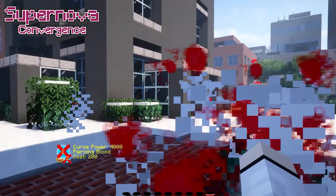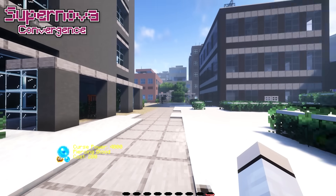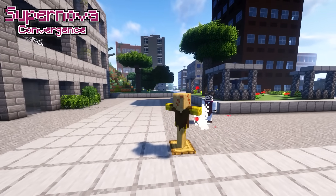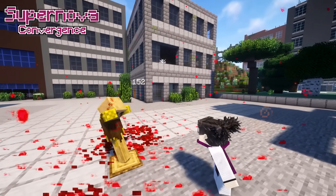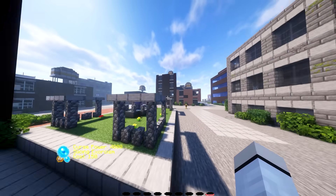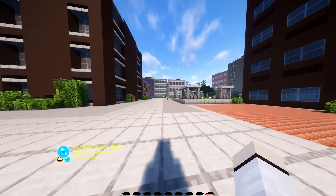Unlike in the anime where he was cutting through different places while holding down the attack, you can't do that in this mod as of now. You just shoot straight through and cut people. One of the best things about Chouso is his moves are very long range, so you can be quite a sniper with his curse techniques. Those were all of Chouso's curse technique moves — quite simple and easy to understand.